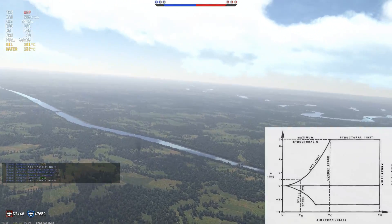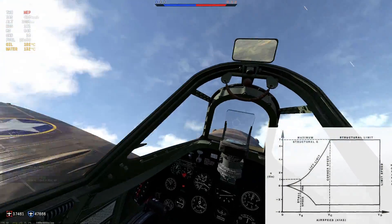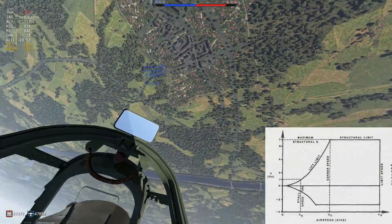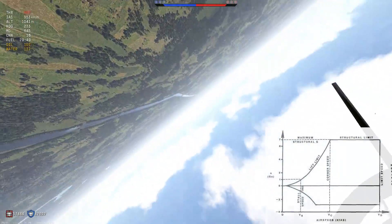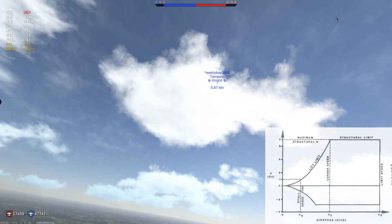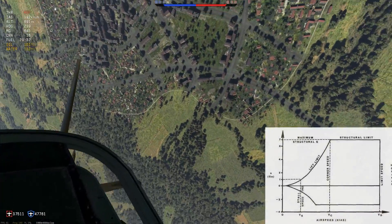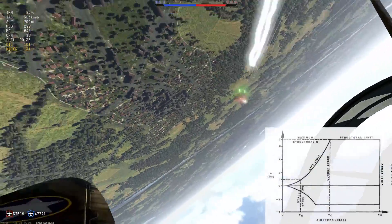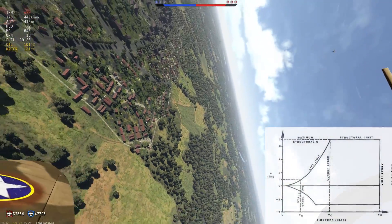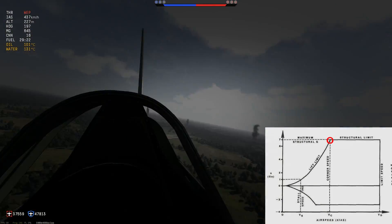Speaking of g-load: one g is the amount of gravity we all have to endure when we are simply sitting in our chair in front of our PC. But in a plane, when flying a 4G turn, the pilot and the aircraft have to endure four times their weight. The g-load is a good measurement for a turn because g-load includes turn rate and turn radius. If you pull more g in a turn, you will turn tighter and faster, but you spend much more energy. At corner speed, the g-load is at maximum — what the airframe can sustain without breaking apart.